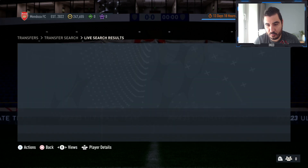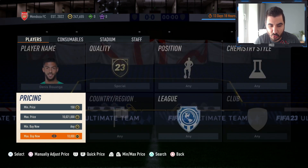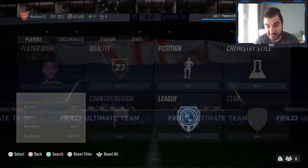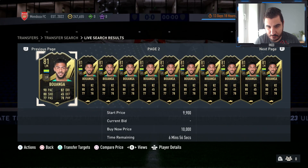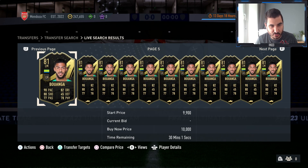The profit might not be the same as with Marusic, but it's still a good one. If you want to make more coins you just list him for around 9,900 coins — or 10k if that's the minimum — and flip him. I know not a lot of people will be interested in this guy, but in my opinion we can definitely earn some extra coins. That's the first method!